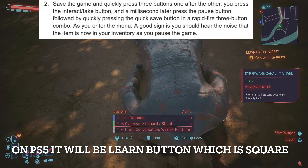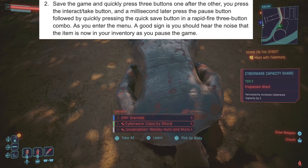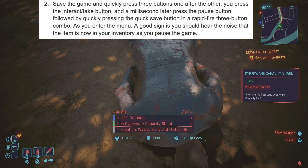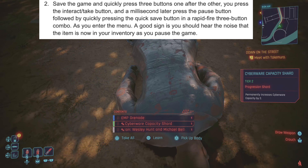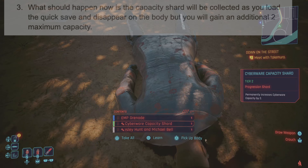Press the interact/take button, and a millisecond later press the pause button, followed by quickly pressing the quick save button — a rapid-fire three-button combo. As you enter the menu, a good sign is you should hear the noise that the item is now in your inventory as you pause the game.